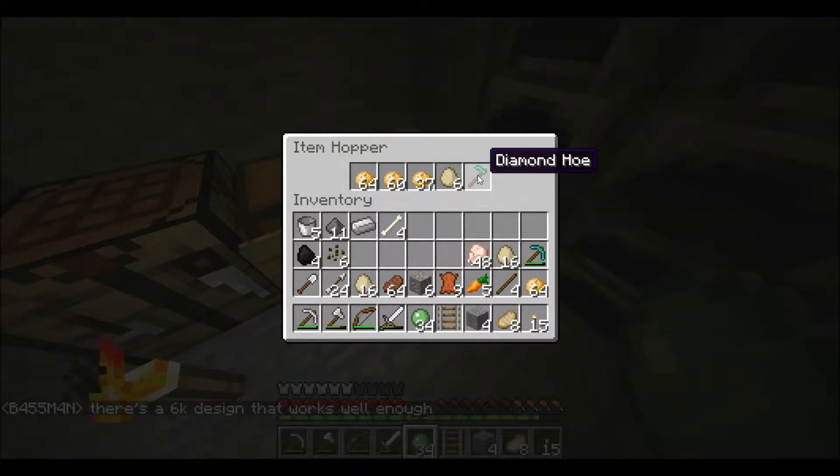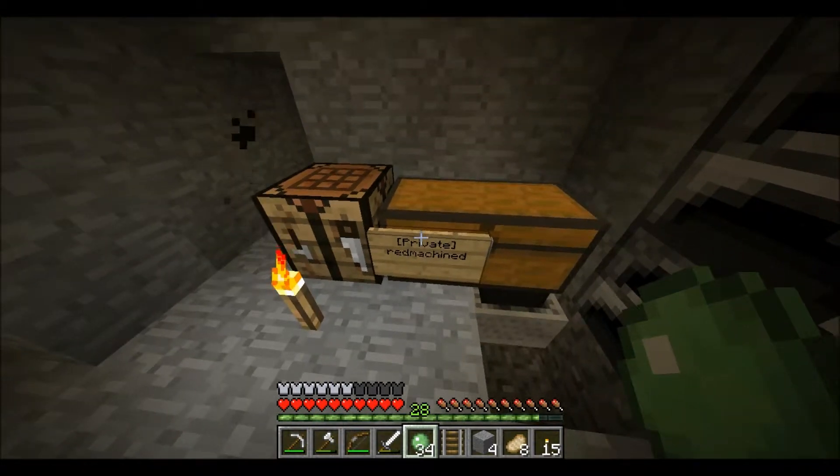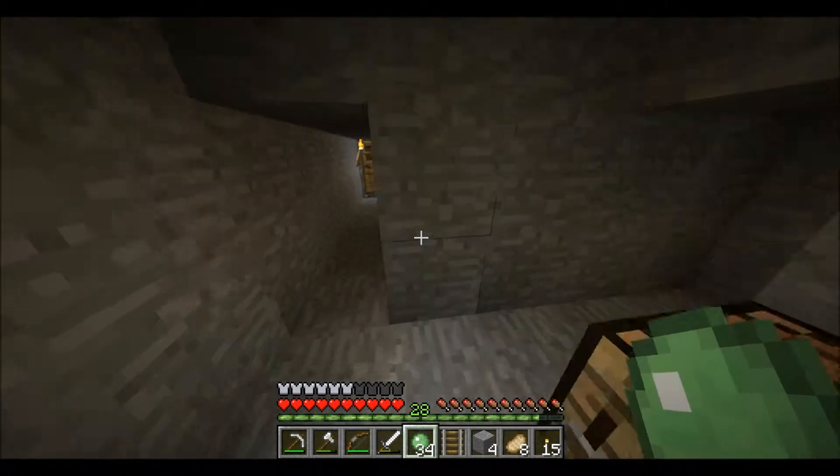Hello boys and girls, Mr. Unnamed here, and I am stealing from my friends in Minecraft, despite the Lockette plugin. How am I doing this?